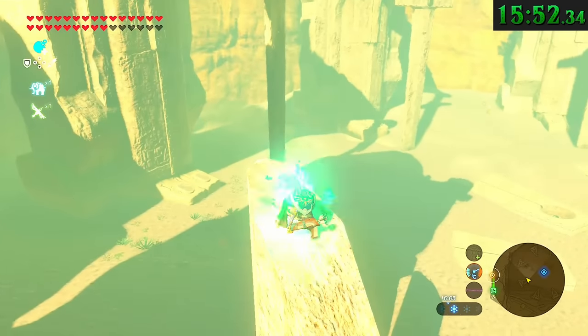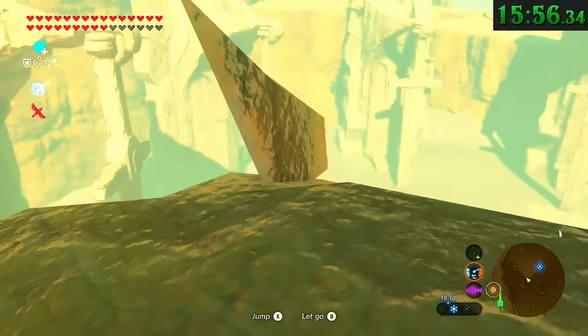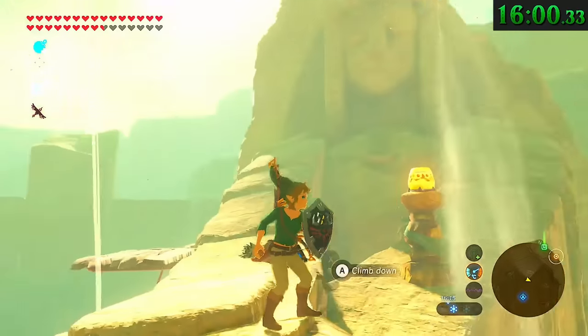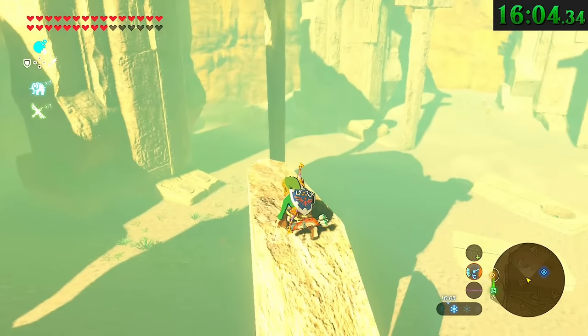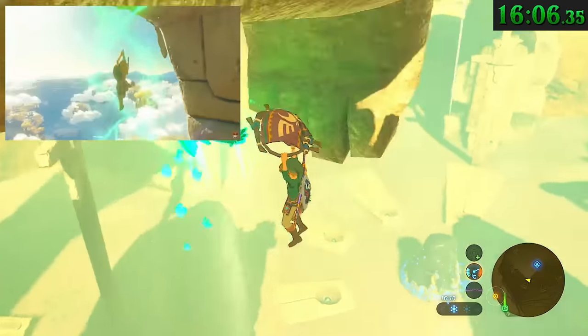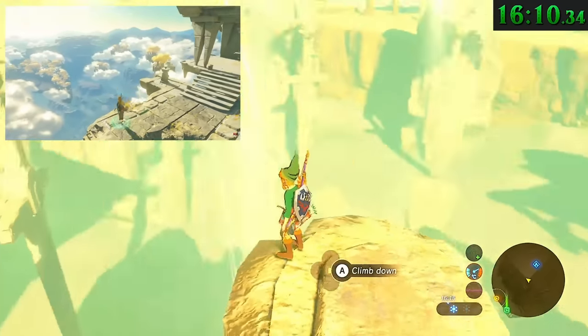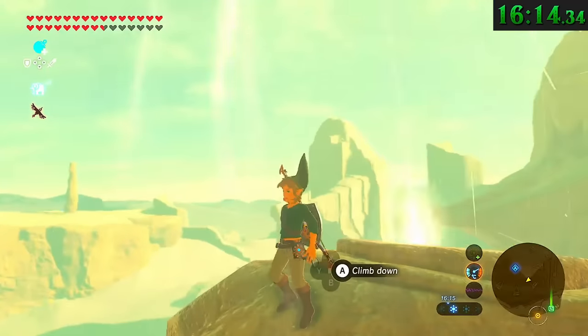Using Revali's Gale, you can recreate a scene from the Tears of the Kingdom trailer. If you go to the Seven Heroine statues out in the desert, one of them has a broken sword. Stand on the top of the broken-off part, do a Revali's Gale up to where the statue's hands are supposed to be holding the sword, and you can crudely recreate the shot where Link comes up through the bottom of an overhanging cliff and pops up through the top.